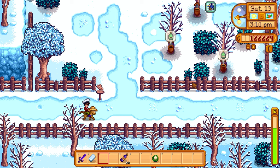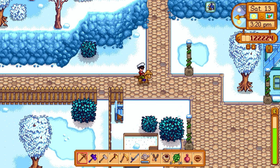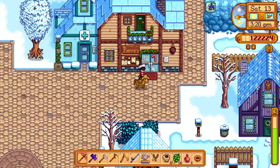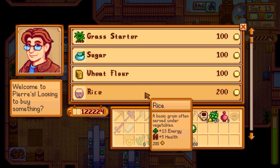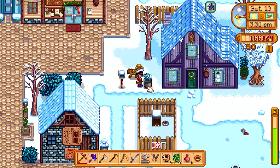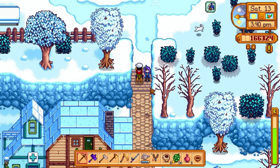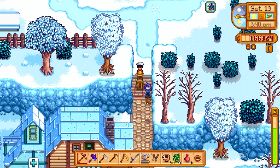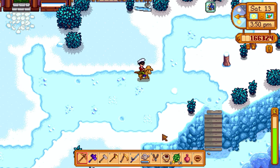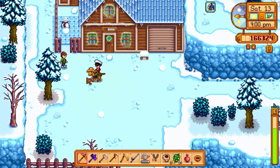Heading to Pierre's to sell, then probably cutting down trees for the rest of the episode to get wood for casks and the shed upgrade. The shed upgrade only takes Robin about one day. Keeping the cauliflower just in case I'm short on pumpkins later. Forgot to check today's luck. Heading up to Robin to pay for the second fish pond. Heard a gold panning sound effect and missed it — typical.